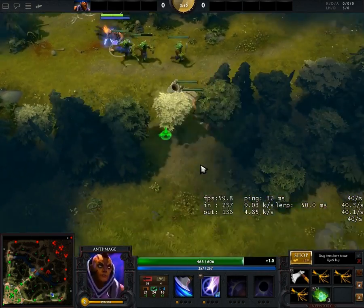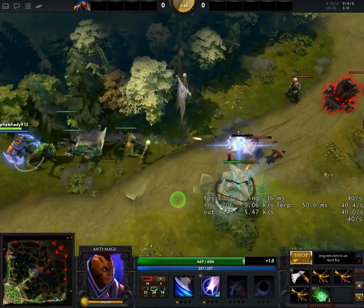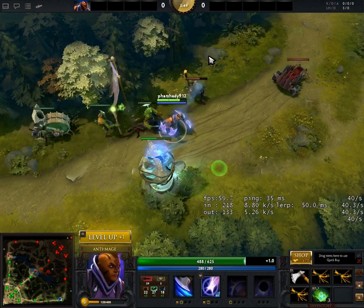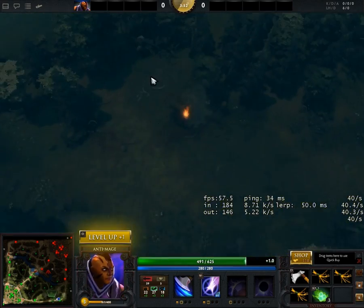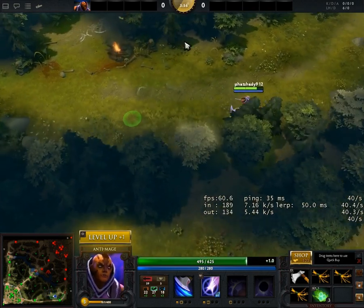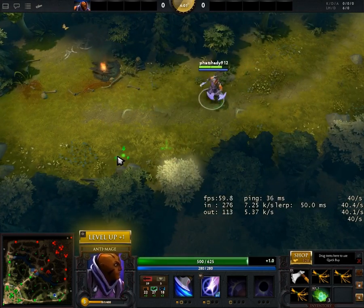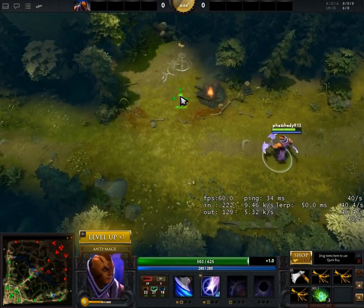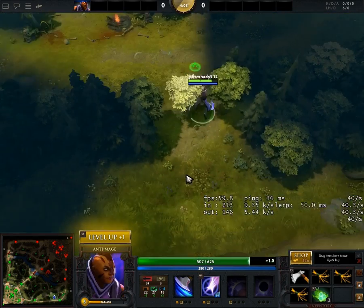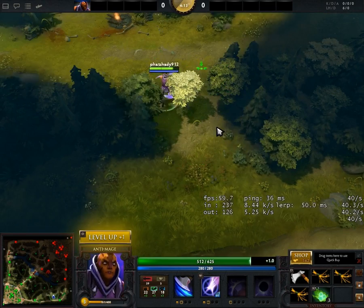I'll do another tutorial later on how to counter this if you're the enemy team, which is pretty simple. The game does a range check to see if it will spawn new creeps, so if the enemy plants a ward within that range check area, it will stop those creeps from ever respawning, which completely shuts down this strategy and even shuts down junglers. That's the end of my basic pulling and creep stacking tutorial. Hopefully you learned something, and feel free to ask questions in the comments below.